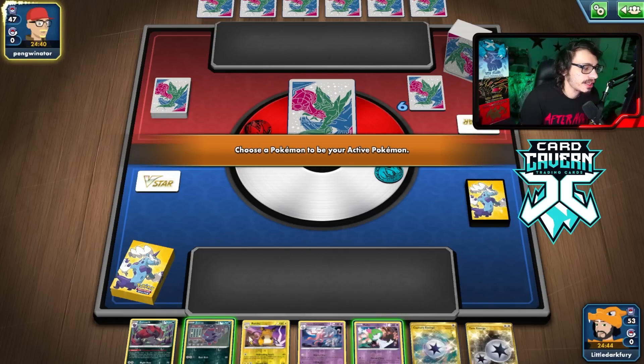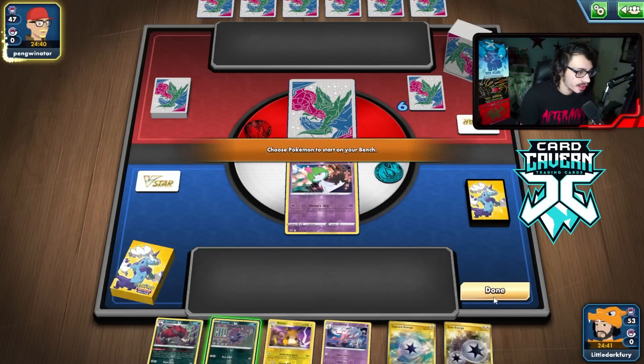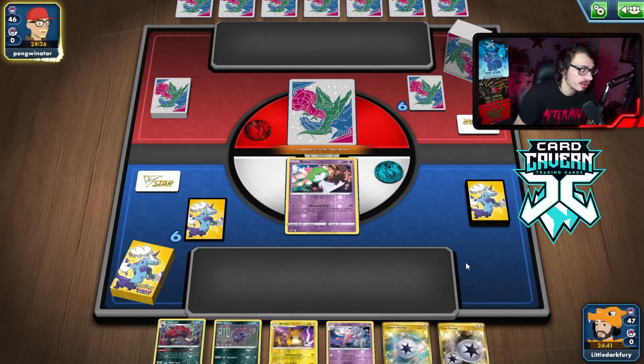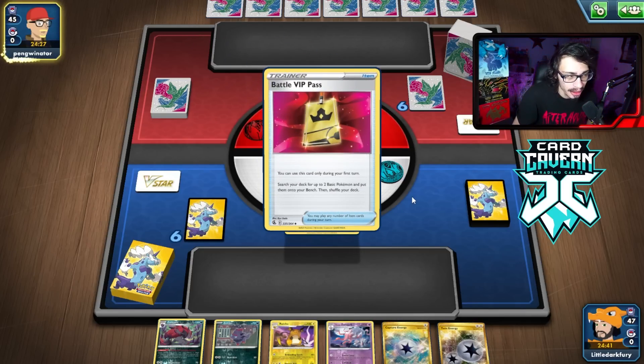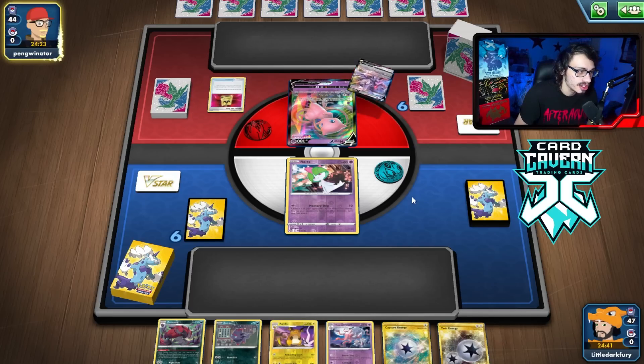Trying out the Zoroark Box deck. We open up with Zorua and Ralts. I can get Jirachi here, so that's good. This could be an Arceus deck — actually it's Mew. Mew is a pretty good matchup. Of course we have Mightyena and Drapion. If they don't put Oricorio in play, we can definitely go down that road. They do play Oricorio, but they don't play it right away, so we can use Mightyena to knock out Mew VMAX number one, then Drapion for Mew VMAX number two.